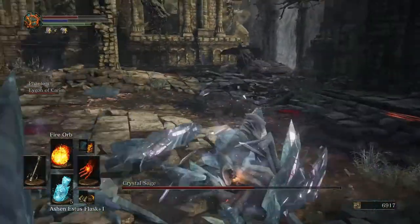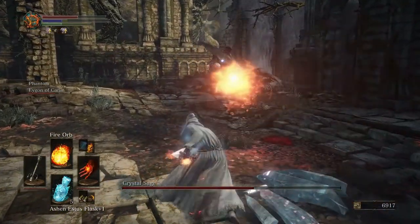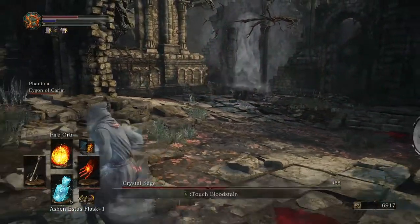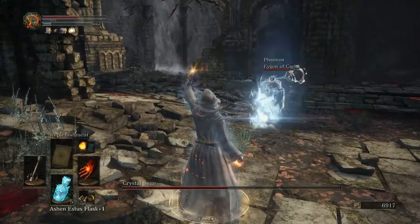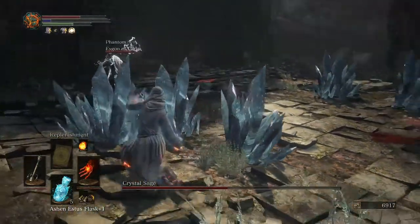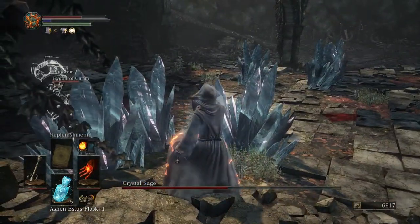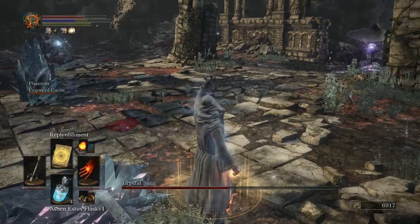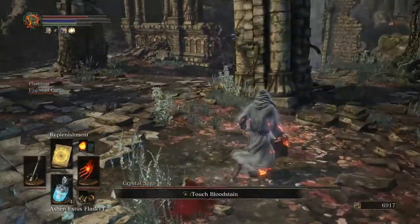In the previous room, you will be able to find an item that increases your magic resist temporarily. That item can actually be very useful in this situation, because this guy deals pretty much only magic damage, unless he decides to do melee attacks — which doesn't happen too often.